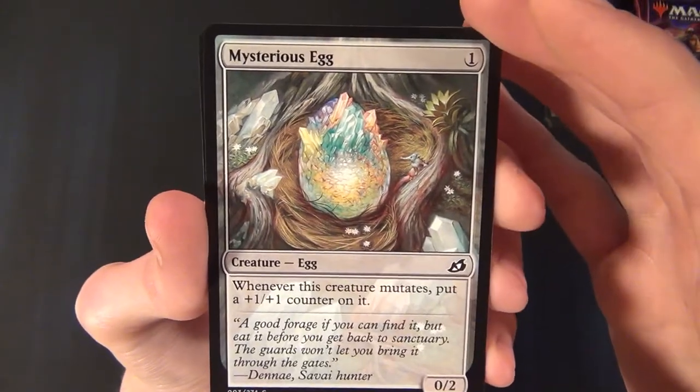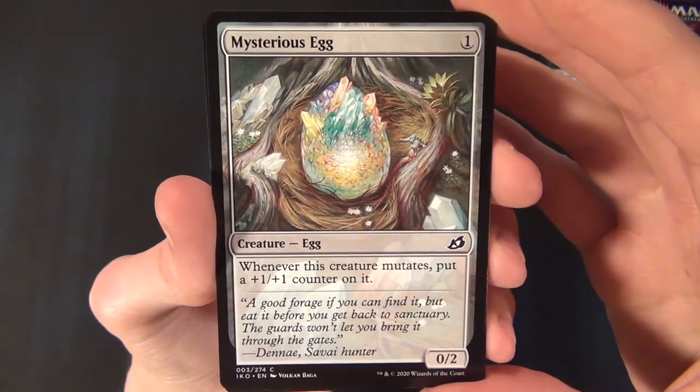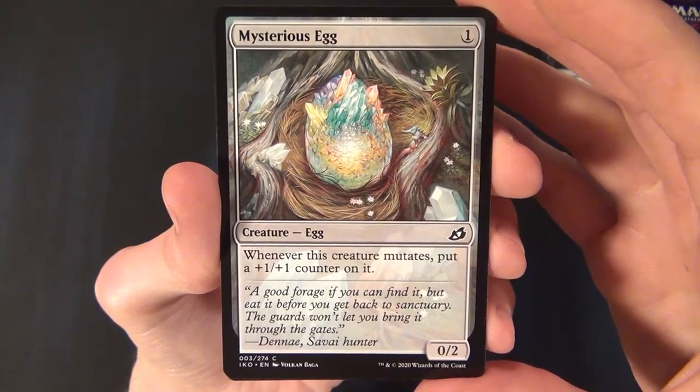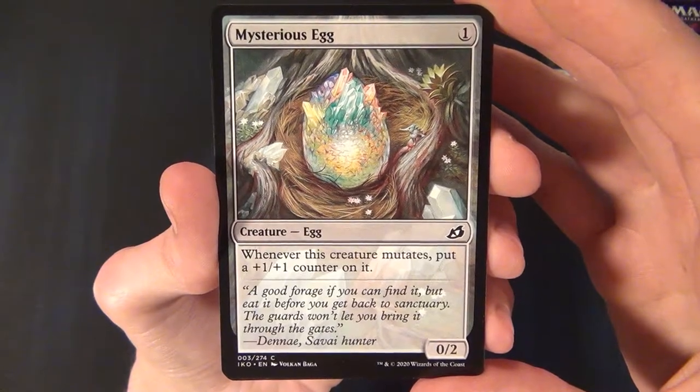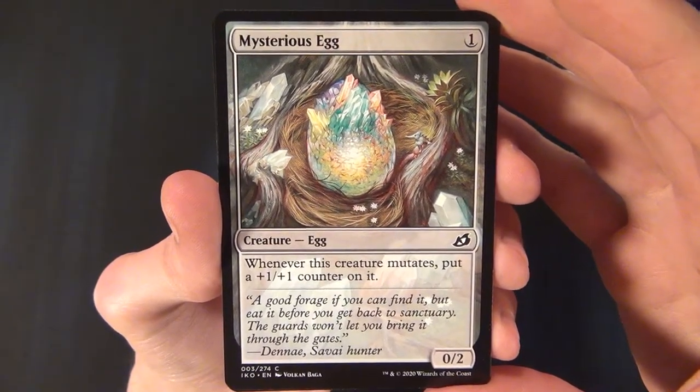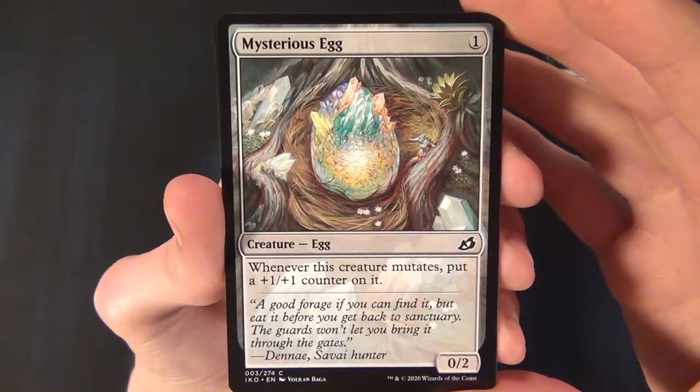Then we have Mysterious Egg — a colorless creature that costs one mana to cast. It's a 0/2 and says whenever this creature mutates, put a plus one plus one counter on it.